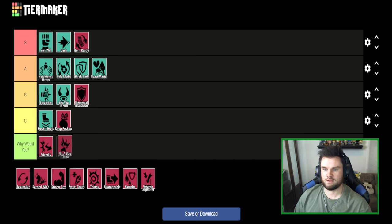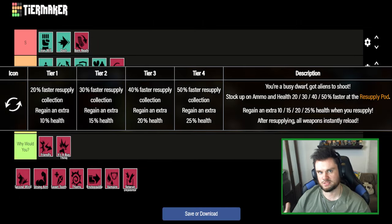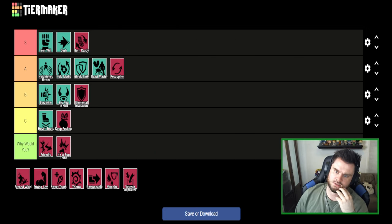Moving to Resupplier — a very good perk, A tier. It lets you grab ammo and restock faster from a resupply pod — up to 50% faster at max rank — and also gives you more health back when you resupply. Both of those things are very good especially at higher level play, because you have less downtime and are less vulnerable at the resupply pot. It gets you healthier so you don't rely as much on red sugar. Solid overall good perk.